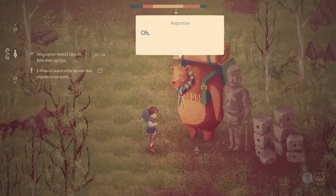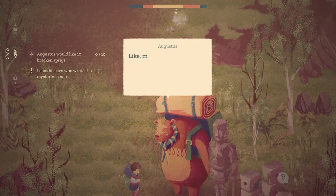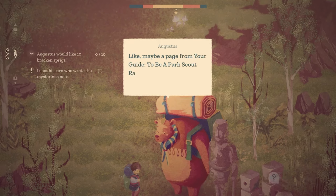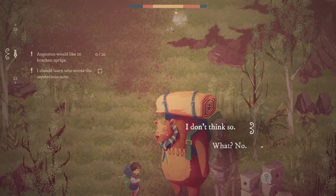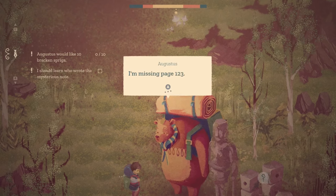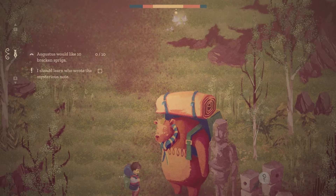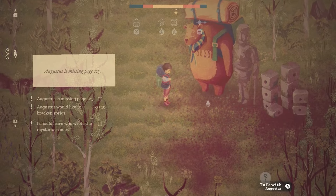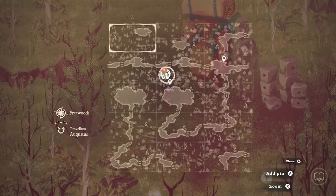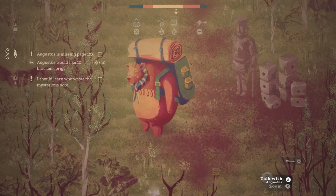We need tools, so let's ask him about the note first. 'A note? Like maybe a page from your Guide to Being a Park Scout Ranger?' 'I don't think so. But I am missing page 123 — I'm thinking it could be a really important one.' He didn't tell us anything about the note, but he is missing his own page. So we've met Augustus, and his icon now shows on the map.